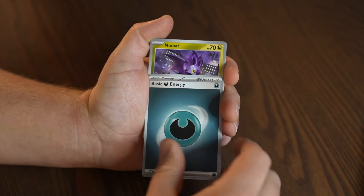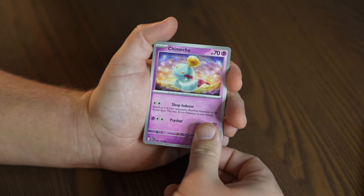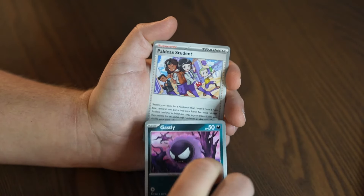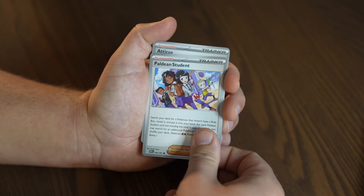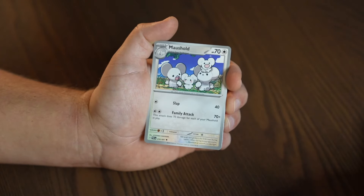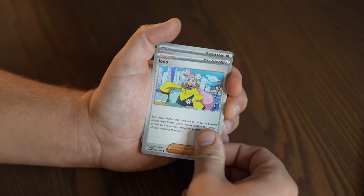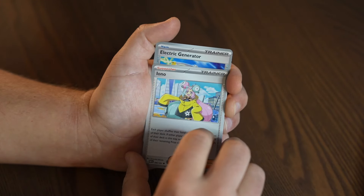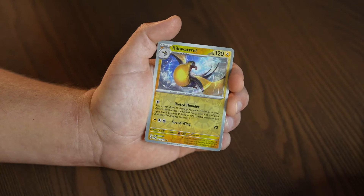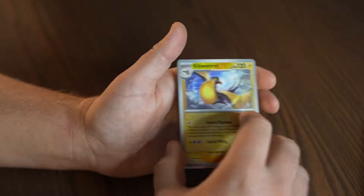Noibat. Basic Energy, Noibat, Jemeco, Ghastly, Beldan Student, Atticus, Marshall — I don't know about that baggy jacket — Electric Generator, Kilowatt Trail Reverse, and a Mimikyu.